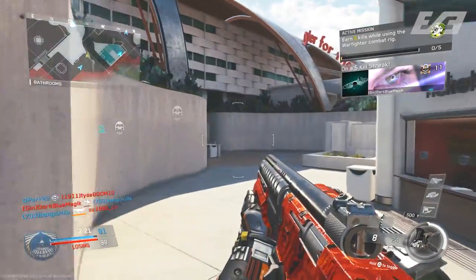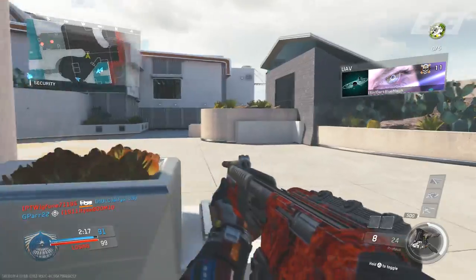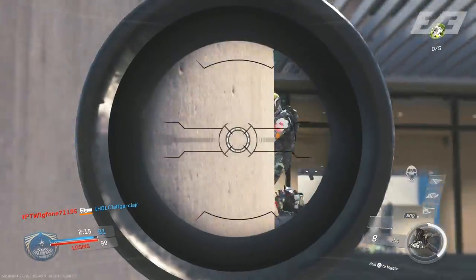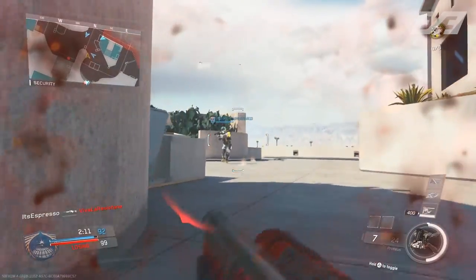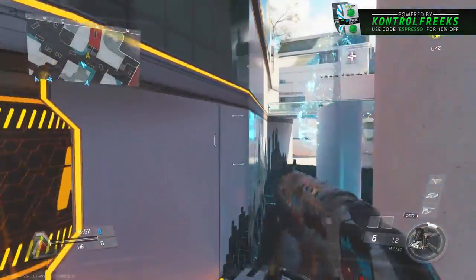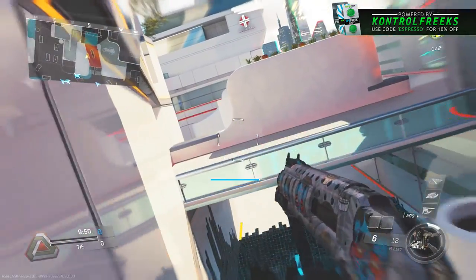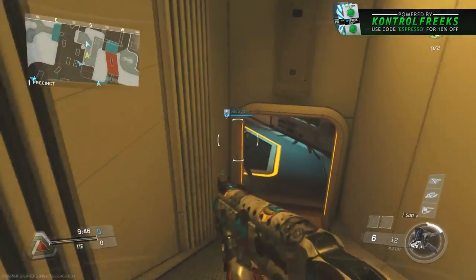The M2187, the lever-action shotgun, is of course a ton of fun to use, but it is a standard shotgun so you can't pull off anything at amazing range like a KSG or anything like that. It simply needs to be close quarters. Think about the Ranger, think about the Model 1887, but on a lesser standpoint in terms of range — that's right about where the M2187 is. But all in all, those are the weapons here.